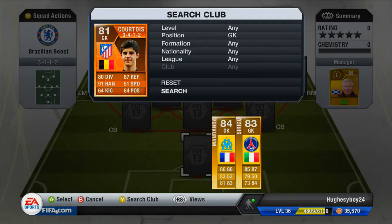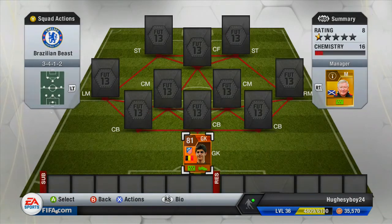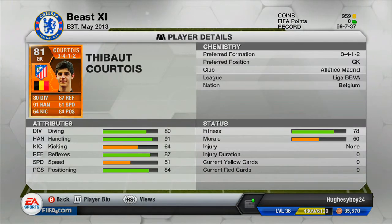So who do we have in goal? We have Courtois Man of the Match. Great goalie - I'm going to do a review on Courtois Man of the Match very, very soon. Moving on to his attributes: we have 80 diving, 91 handling - that is his best stat. Handling and reflexes are probably one of the most important stats, maybe positioning and diving. All those stats are green, which are the important ones. Kicking and speed are not that great - speed is very disappointing at 51, kicking is 64. Reflexes is 87, that is amazing, and positioning is 84.